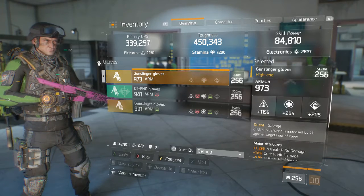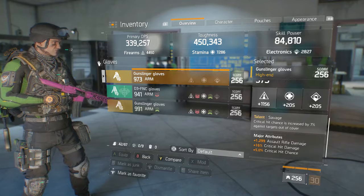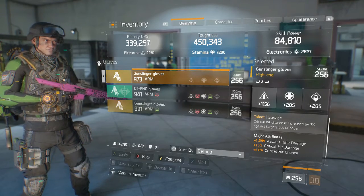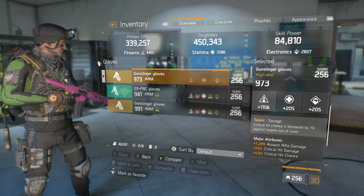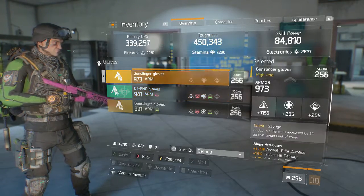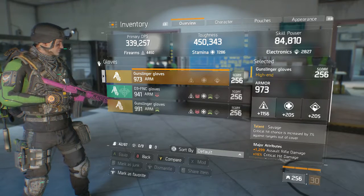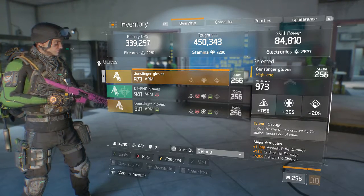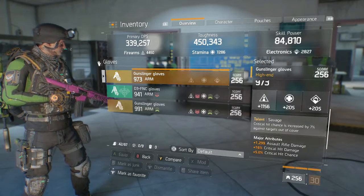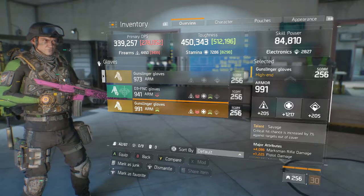These savage gloves are no longer available — you can't get them anymore, maybe by chance. They have 1299 assault rifle damage, 16% critical hit damage, and 5% critical hit chance. The reason these are so great is there's a talent where critical hit chance is increased by 7% against targets out of cover. In PvP you're mostly fighting people out of cover, so your critical hit chance is already boosted to 13% just with these gloves.